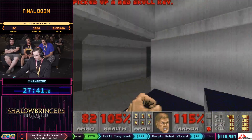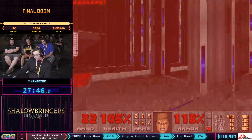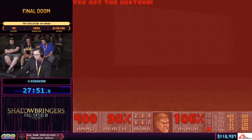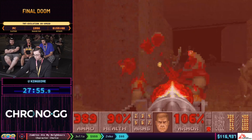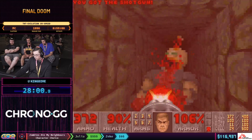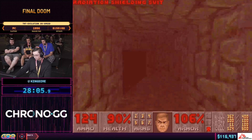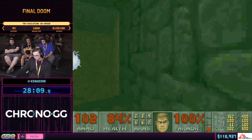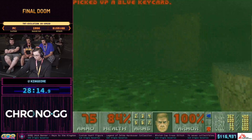Tom Mustaine later went on to create something intended to be a second kind of Final Doom — Perdition's Gate was his creation, and he also contributed to Hell to Pay. Although it wasn't accepted by id Software, it ended up being released commercially unofficially. He later joined the Bethesda team and is currently still working on Doom 4 and Doom Eternal.